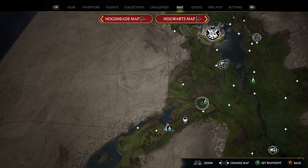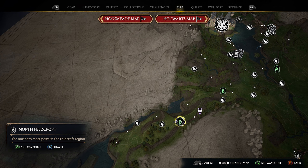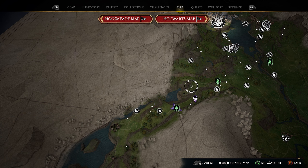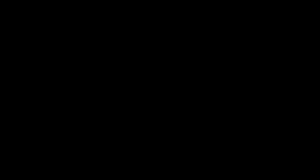For our next location, head a little bit more southwest to the North of Feldcroft Flue Flame. Once you get there, the location is just northeast — right here on the edge of this mountain is where our next landing pad is going to be. Put a marker in this area, take the North Feldcroft Flue Flame, and head toward that marker. We'll go just over a small little ruin area, and on top of the hill behind it is your eighth landing pad.